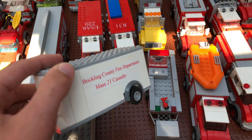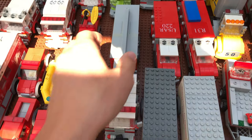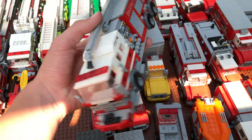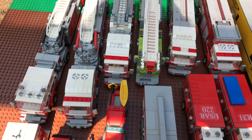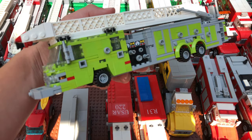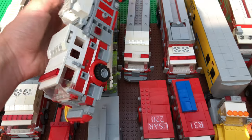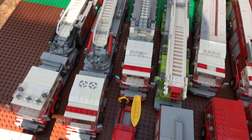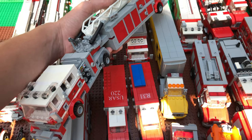Next, I have the two trailers — MASH casualty and USAR — and the industrial engine. Behind that, I have the four ladders. I have the Quint for Studicon Valley, which is stationed at the airport — a Pierce Quantum — and the old tower, along with the older Tiller which I have shown before, and a newer Quint Tiller which is missing a few pieces.